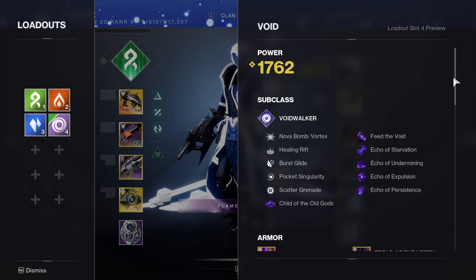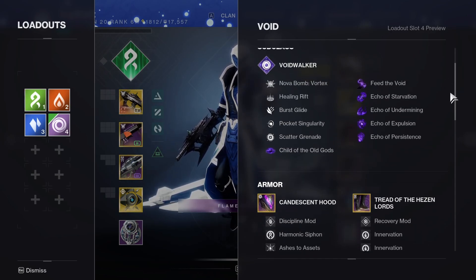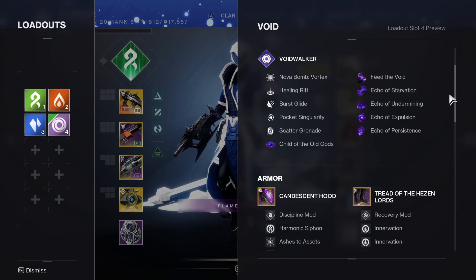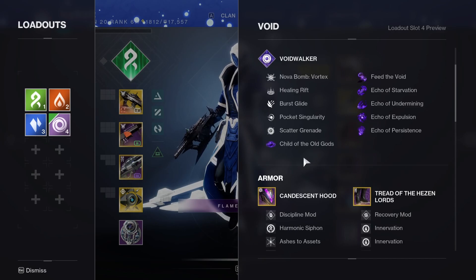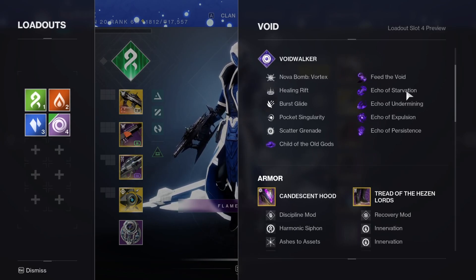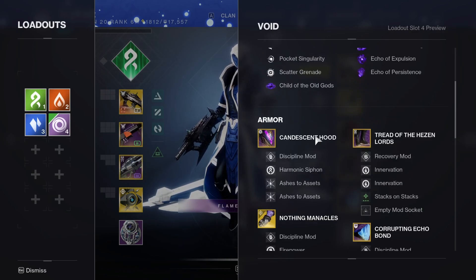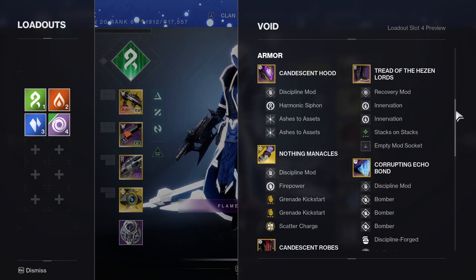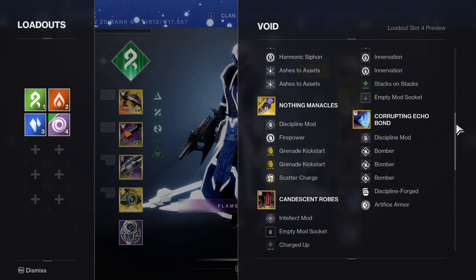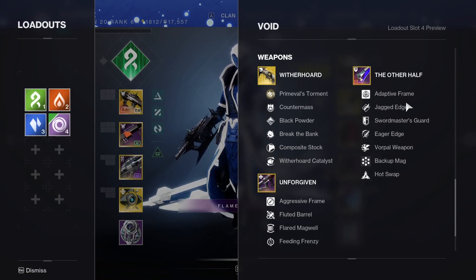For Void, this is a build I just recently tried out — it's pretty fun and decent for add clearing, killing majors, and survivability with Devour. It's built around Scatter Grenades and Nothing Manacles — Child of the Old Gods, Feed the Void, Starvation, Undermining, Expulsion, and Persistence. We'll slow down on the build for anyone who needs to look, and the weapons are Witherhoard, Unforgiven, and Other Half for skating around the map.